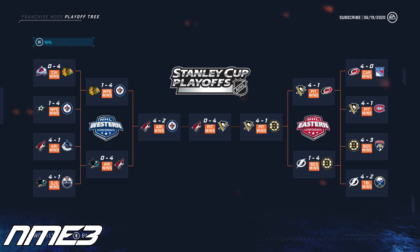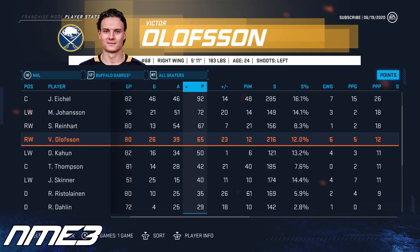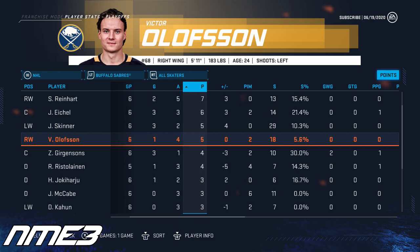The playoffs were short-lived as they fell in 6 games in the first round to the Tampa Bay Lightning. Victor Olofsson's regular season was a very solid one as the 24-year-old scored 26 goals and 39 assists for 65 points in 80 games. In just 6 playoff games, Olofsson scored a goal and 4 assists for 5 playoff points.